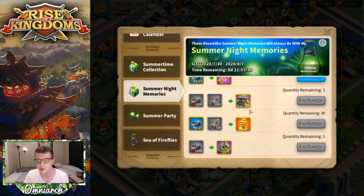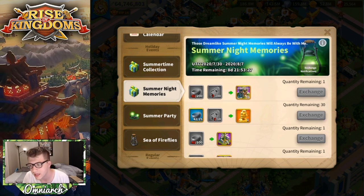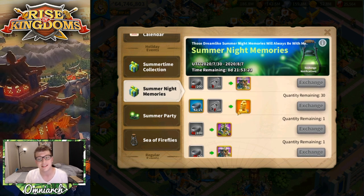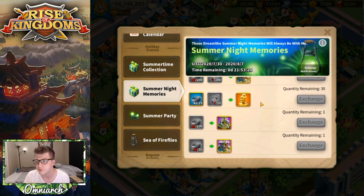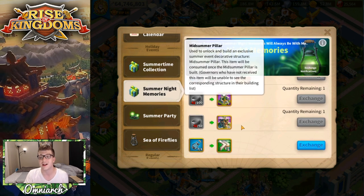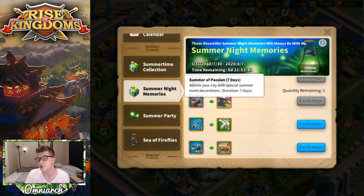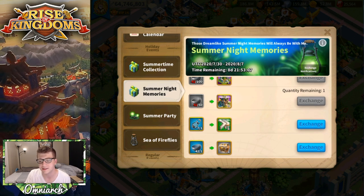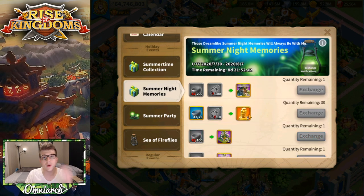If you have a lot of both items you can get the permanent city skin — the Summer of Passion. This is something you're only going to be able to get if you're spending a lot of gems or buying the bundle, which should be coming out either tomorrow or the day after when the recharge event goes live. There's also a way to get legendary commander sculptures here, and there are some cosmetics — the Midsummer Pillar and the temporary Summer of Passion.